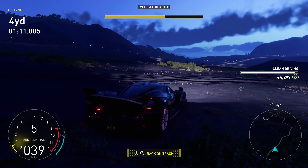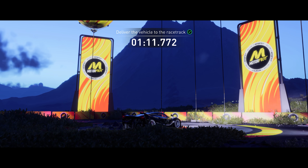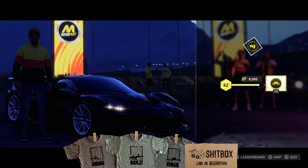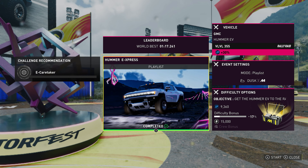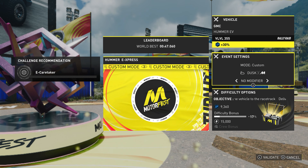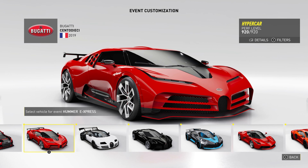It's fairly simple. The first thing you need to do is complete the Electric Odyssey playlist, because that unlocks your ability to run those races in a custom mode. Before you start the grind, you need to make sure you have your rewind setting turned off — it's in your difficulty settings. Once you've completed that, go to the Hummer Express race and change the mode to custom. I'd also recommend adding the clean driving bonus, because it's basically free cash.